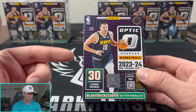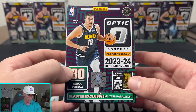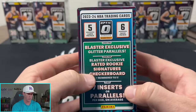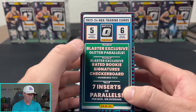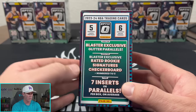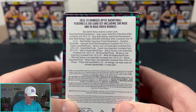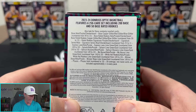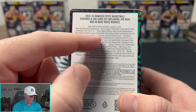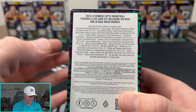So what are we looking for? There are 30 cards per box. We are looking for the blaster exclusive glitter parallels — five cards per pack, six packs per box, 30 cards total. You've got the glitter parallels exclusive to these. You also have the blaster exclusive rated rookie signatures checkerboard numbered to one, which would be incredible. Seven inserts on average. Numbered cards range from 99 down to 15 — that's the copper glitter, red glitter, and blue glitter. Signatures and checkerboard are numbered from 25 to one.